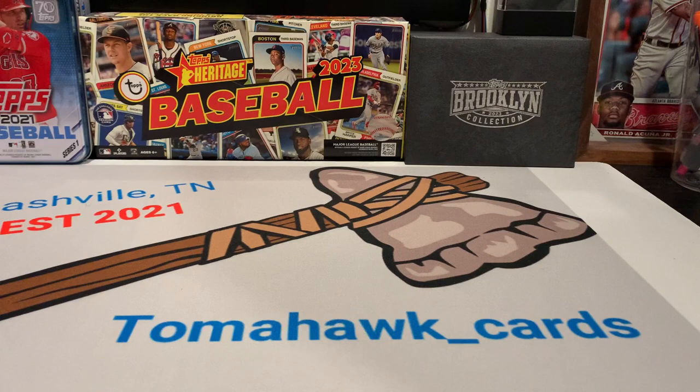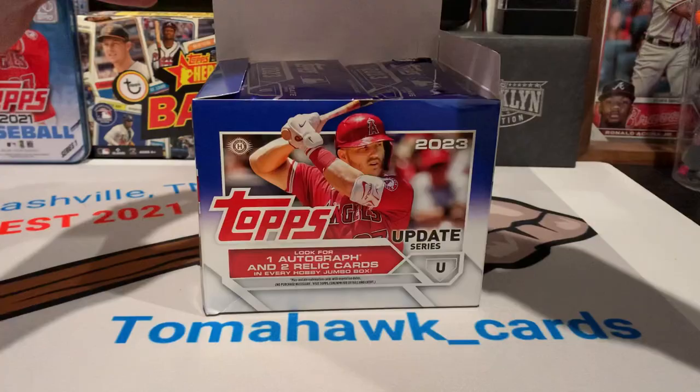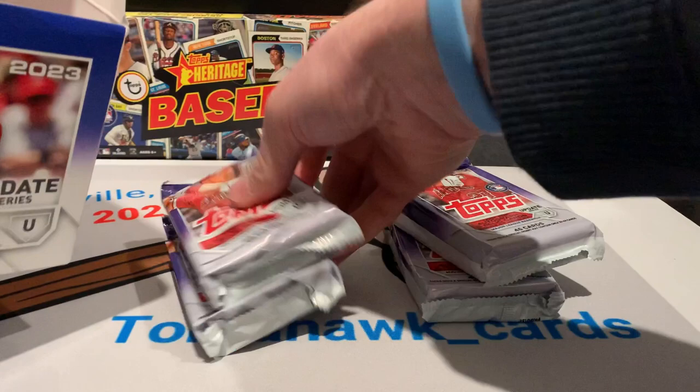Damn, this thing's tough to get open. Clay and Kershaw box topper — we're going to save our silver packs for the end. Left one might feel thick, but it's hard for me to tell. We're going to pull all these out and mix them up.